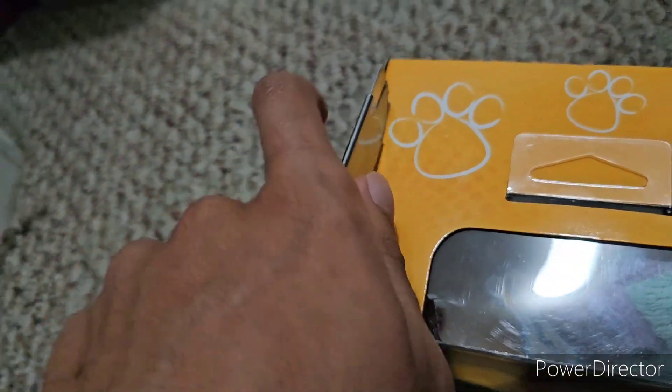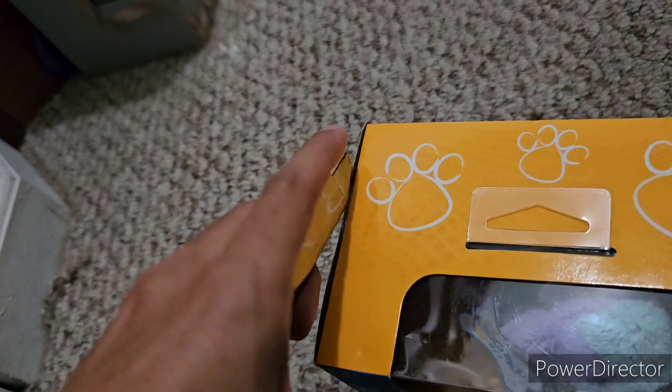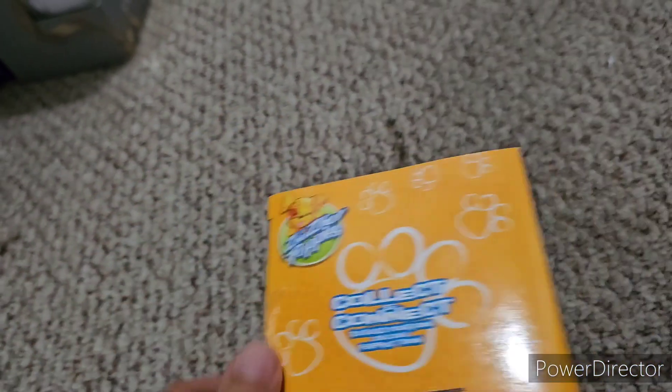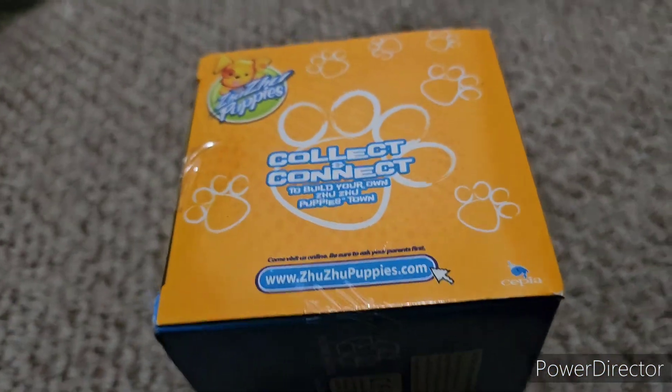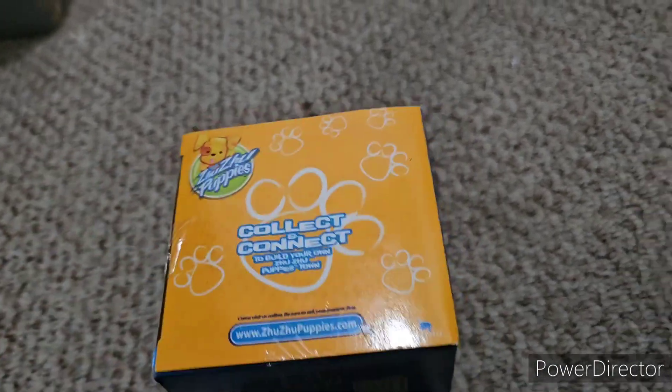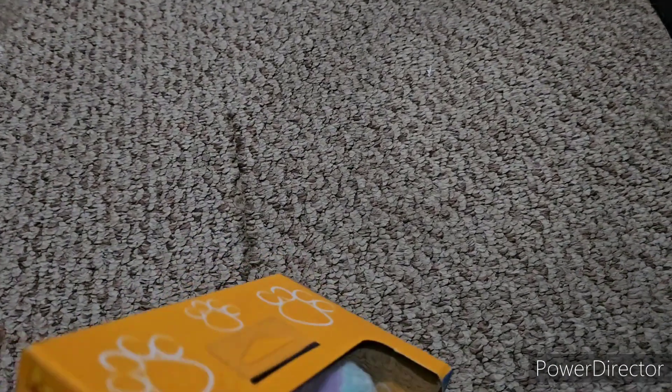This is the ZuZu Puppies universe shown on the right side and back of the box. I'm very excited to finally have this ZuZu Puppy after quite some time. I kind of skipped out on ZuZu Puppies for a while. I hope I don't need to open both sides — I can't remember how to unbox ZuZu Puppies properly because the last time I unboxed one it was already open. I'm trying to reference Strawberry from years ago — I'm realizing I've had Strawberry for like four years.